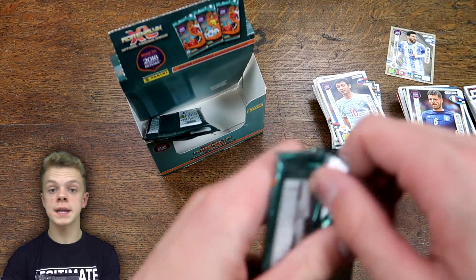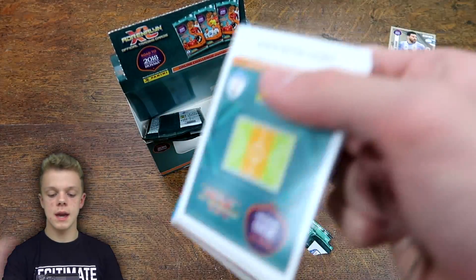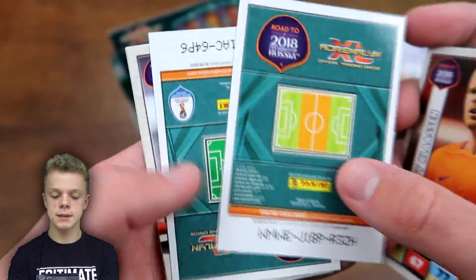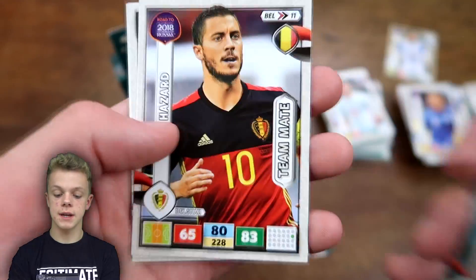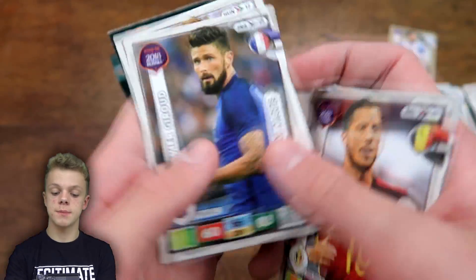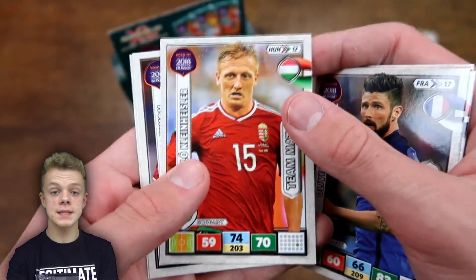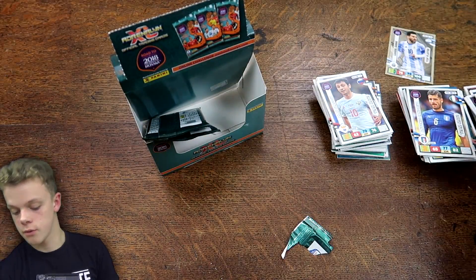Just three packs remaining. In this one we have Dallas, then Clarsen, followed by Milik Gold Machine, Joe Ledley Fans Favourite, Eden Hazard teammate — a nice one to get towards the end, only 83 on attack — he has played above that this season though, with some good periods of form. And at the end we've got Oshukup for Turkey.